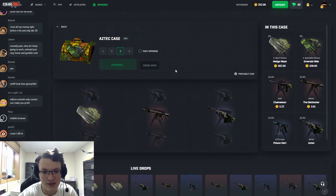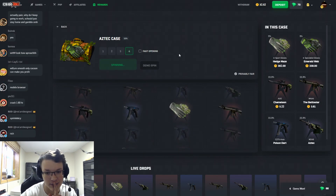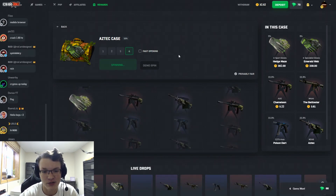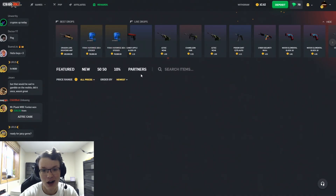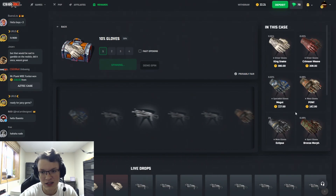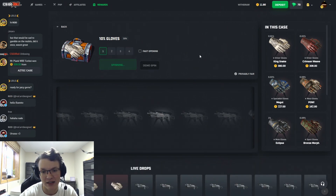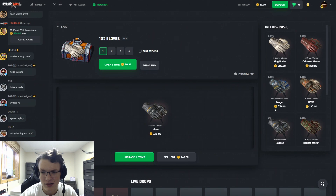Let's move on to the Aztec case, one of my favorite cases on site by far. Hopefully we can pull within 10 of these — go go go go go yes, 300 coins! We're already almost back. Let's open two more. That was so close to two in a row. Come on let's hit on three — Hedge Maze. Four — if we hit two I will definitely do a nice big giveaway.